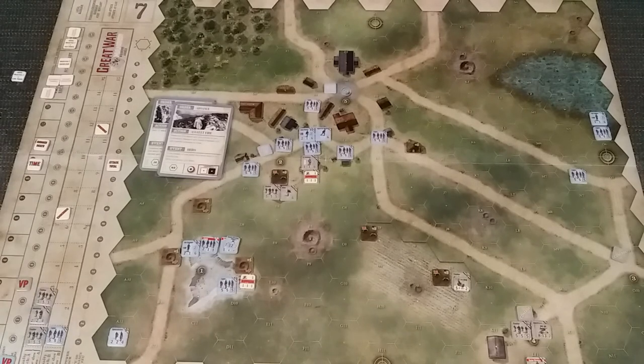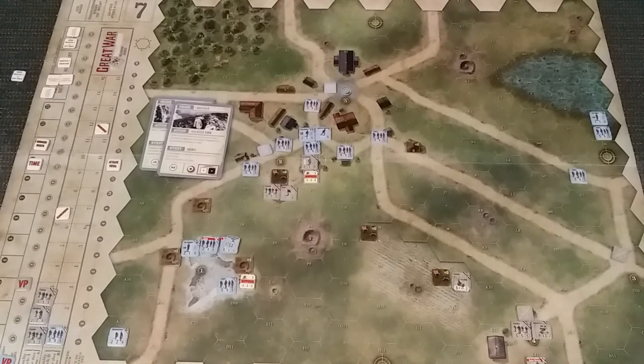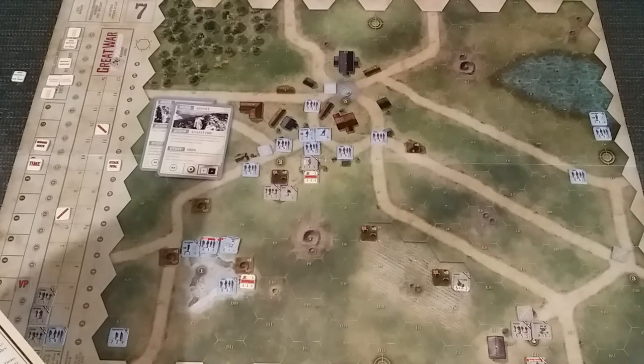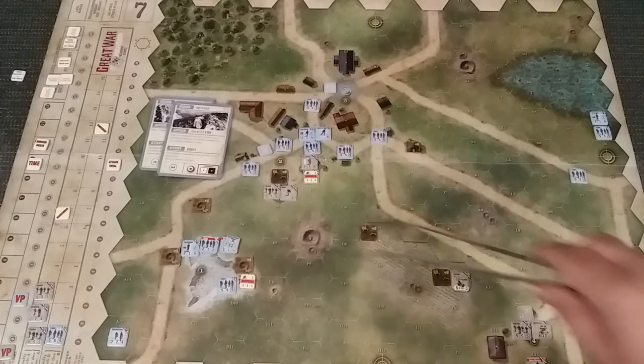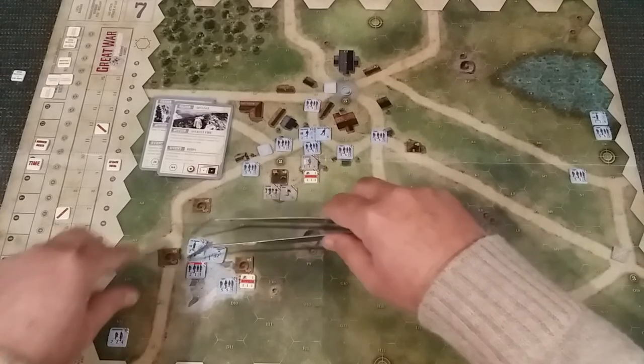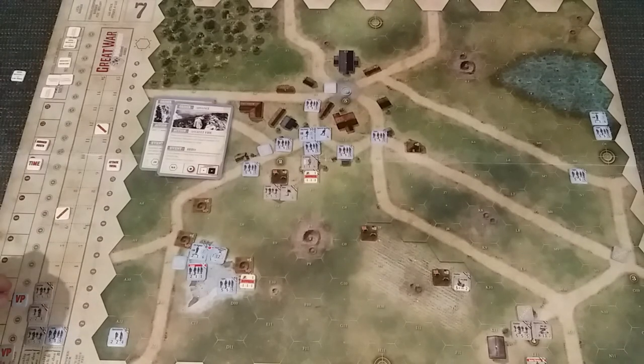This guy is gone - let's just flip him over. The German VP value of a German formation eliminated in melee is doubled if at the conclusion of melee there are still French units in the hex. There still are. So we get an extra one for this guy, and then we get four for this guy, which takes it to two VP for the French. These guys now take objective one, and each objective is worth two VP. So the Germans lose two VP, giving the French two more. And then the French gain two more VP - the French are now at six.